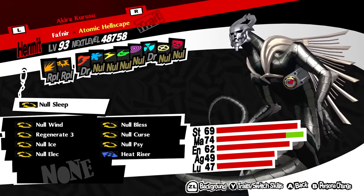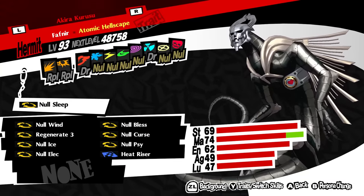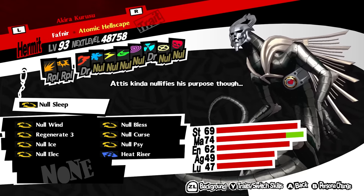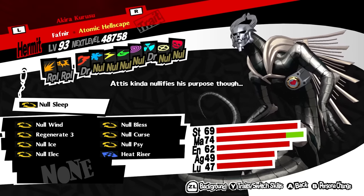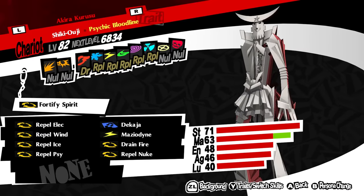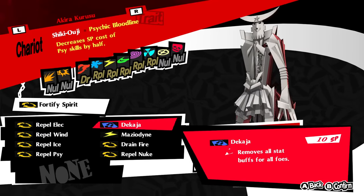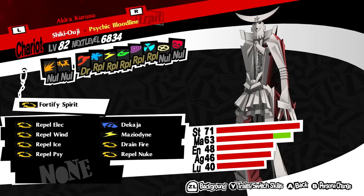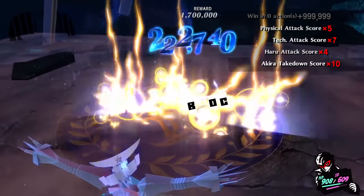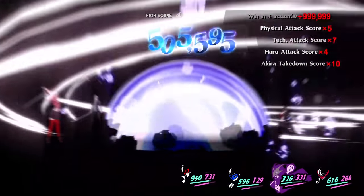Next was Fafnir, who is a new addition to P5R. He repels both physical and gun damage while draining fire and nuke, which are built into his base. I gave him nullifications to every other type of damage, and gave him Heat Riser and Regenerate 3 to heal. Third was Shikioji, who nullifies Phys, Gun, Bless, and Curse attacks passively, and I made him repel every other type of attack and drain fire. His main purpose is to remove enemy buffs and use lightning if necessary. Keep in mind, I'm counting almighty attacks when I refer to types of attack.